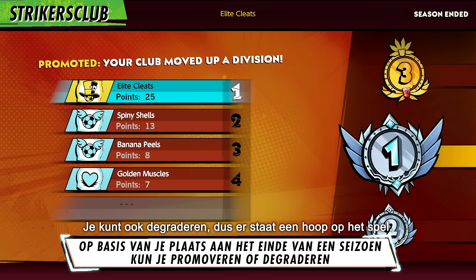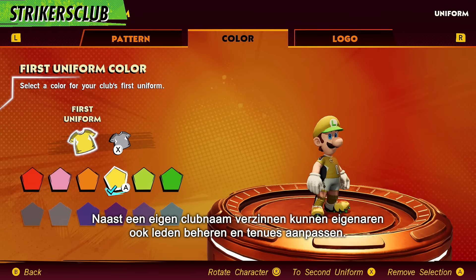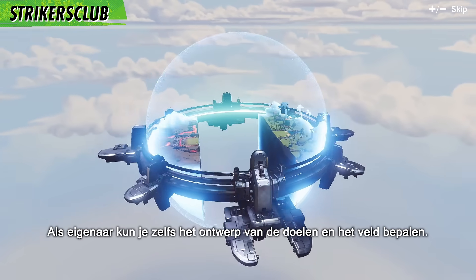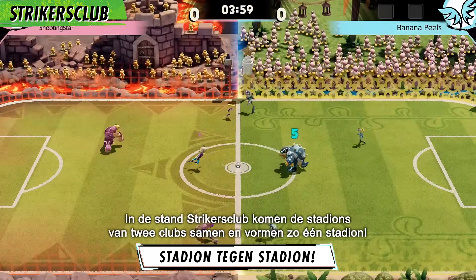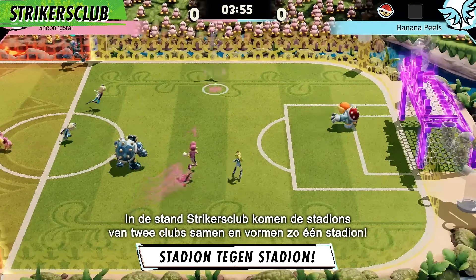You can also get demoted, so the stakes are high! Aside from an official-sounding title, club owners also get to manage members and customize kits. Best of all, as club owner, you can give some flair to your lair by customizing the club stadium with different goals and pitch designs. Two club stadiums will smash together in Strikers Club matches to form a single stadium.